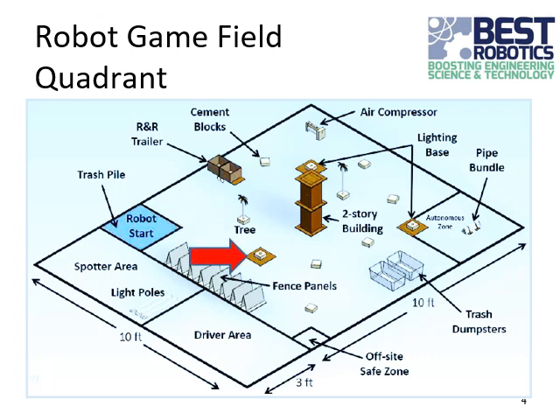There are three lighting bases on the field. You can install lighting to improve site security and safety, but don't disturb the bases. There is a square tape beneath the lighting bases, and if any lighting base is moved or disturbed such that that tape is completely visible at some point during the match, then the installed lighting does not score. Finally on the field are six concrete blocks. These are trash to throw away either in the trash pile or the trash dumpster.